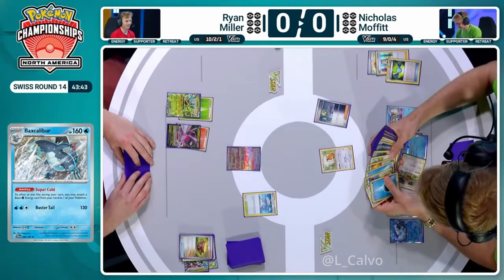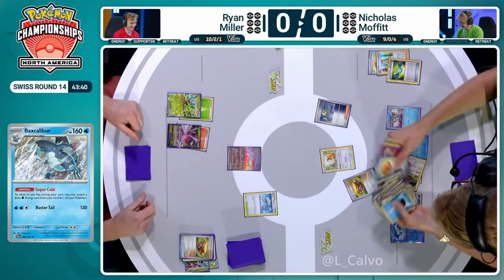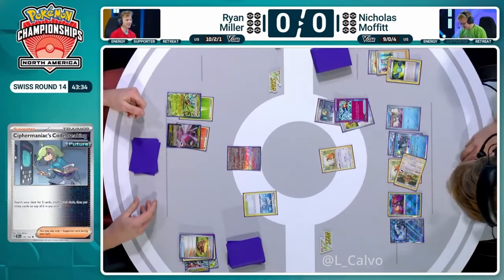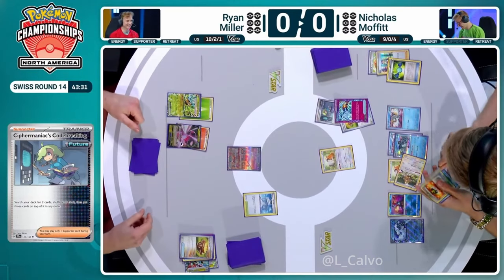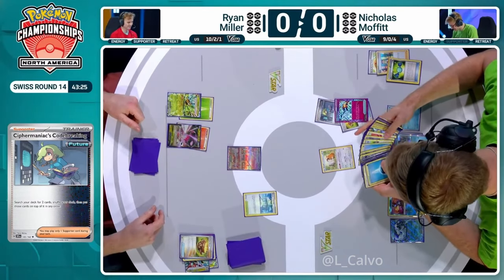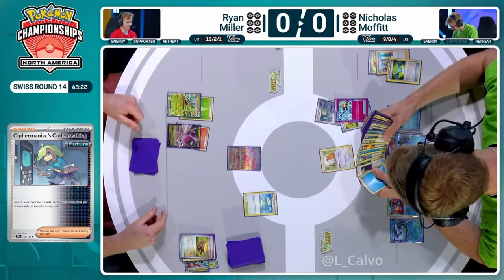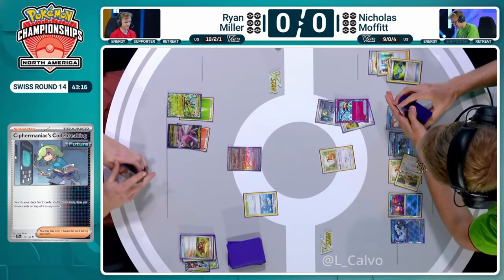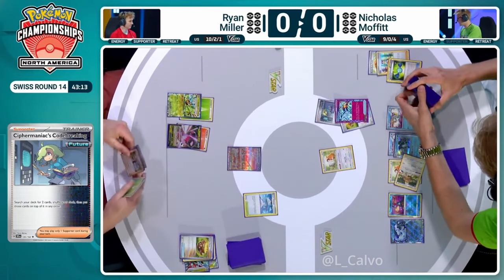It wouldn't take much at all now for Nicholas to take the KO on Regidrago V on the bench. Nicholas is immediately grabbing the Earthen Vessel over the Prime Catcher — it's such a simple sequence. You can Ultra Ball out the second Bibarel and draw those two to the top of the deck. We can use Radiant Greninja as well so we can Ultra Ball after the fact. You don't Ultra Ball right now — that will shuffle those cards back into the deck and completely undo your Supporter card.